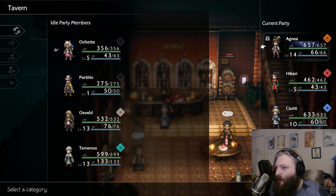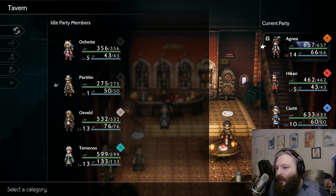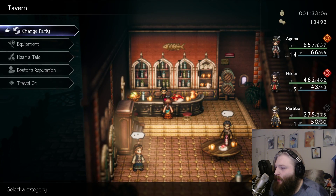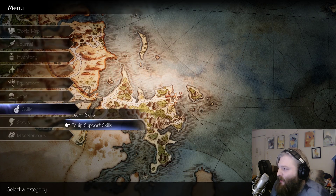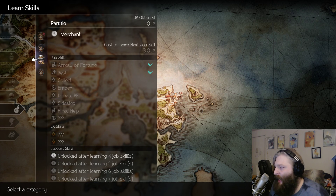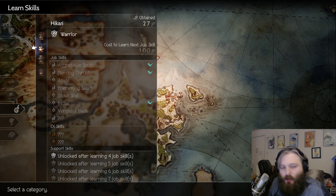The third and final team is what I call the Platts fourth wall team — this is the team I'm actually going to be running. It's Agnea, Hikari, Particio, and Throne. Hikari is going to be my protagonist; he is by far my favorite, and it's not even close. I'm going with him for the entirety of the game probably, though I'll take him out for experiments with other team comps.